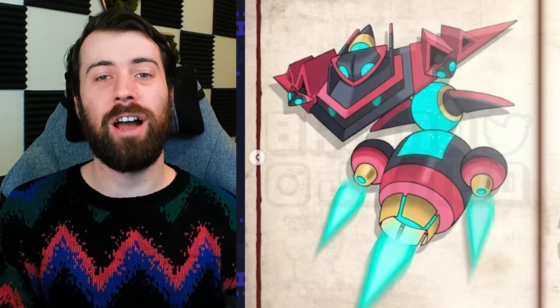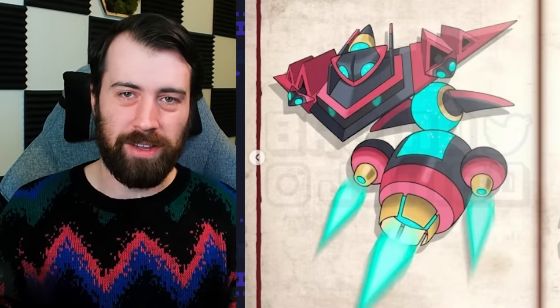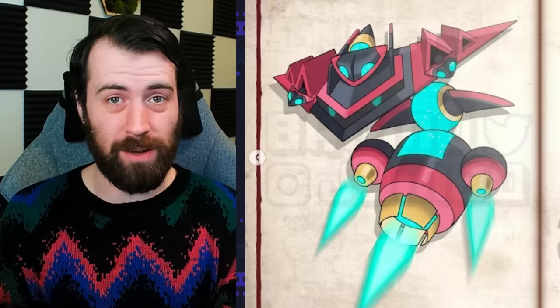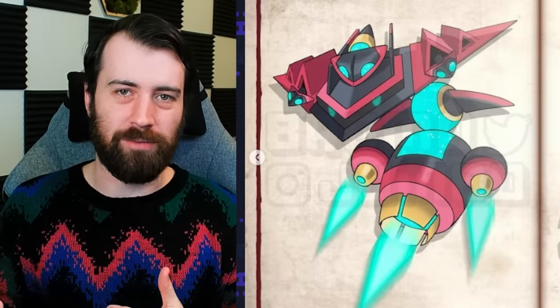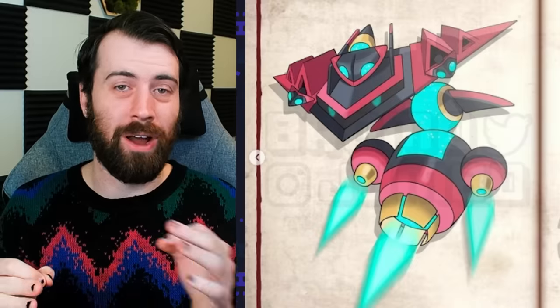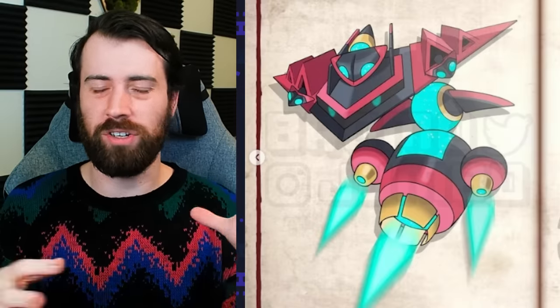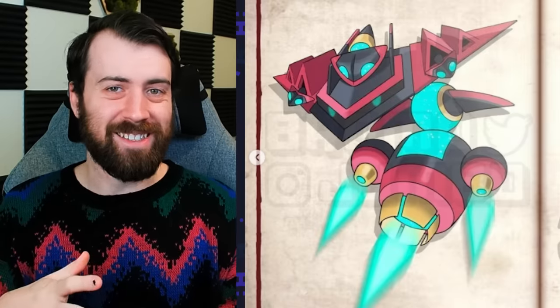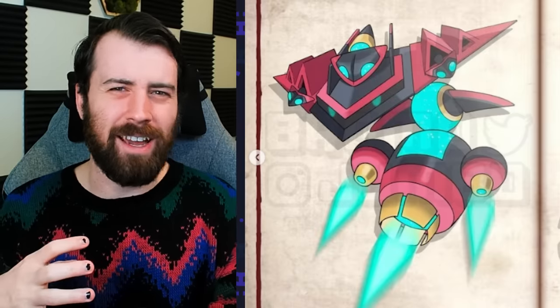Next up, we have Iron Shroud, which is a future Paradox form of Dragapult. This is giving me all the Iron Man and Iron Heart vibes as well. Dragapult is already based on a kind of fighter plane, so this design works really well into a future Paradox form. A great detail about this design is the Dreepy and Drakloak that were on Dragapult have turned into these kind of drones, which makes sense — it's like a big robot controlling smaller robots. Very hive mind kind of thing going on there.